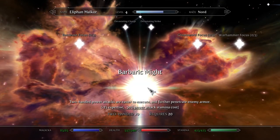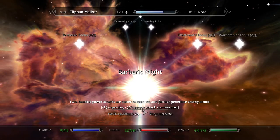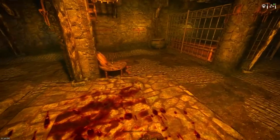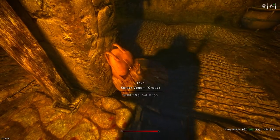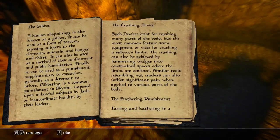More damage. 50% power attack stamina cost, minus 50. Yeah, that's not bad. Spider venom brood — I'll take that.